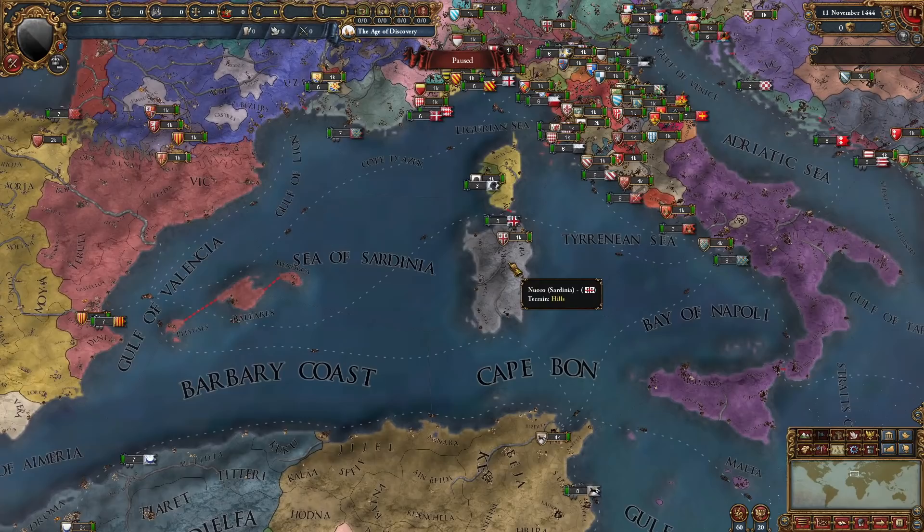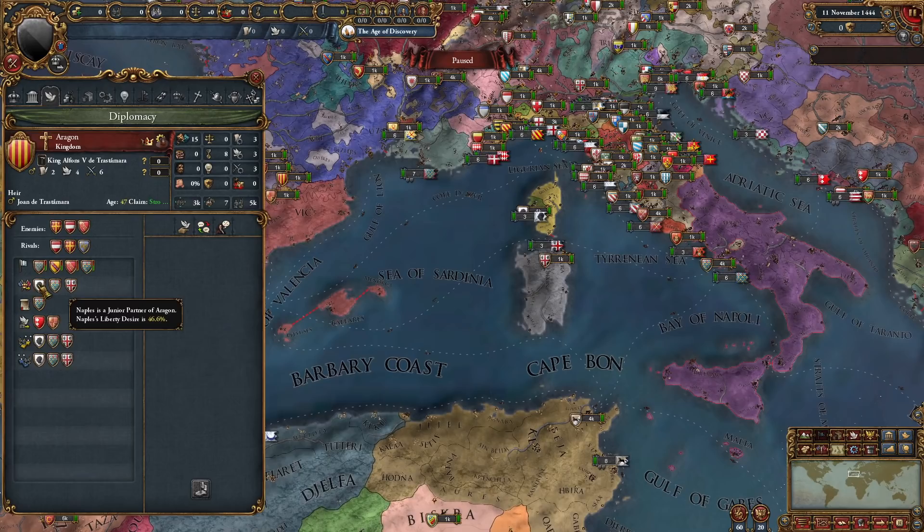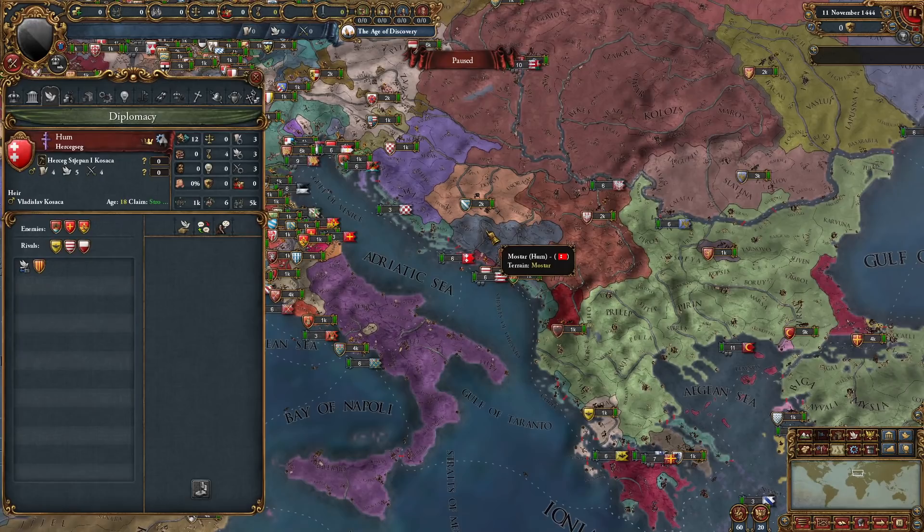We also have some nations that don't exist in vanilla EU4, like Sardinia — well, it does exist but you have to release it. We even have Corsica in Ajaccio, even though most of Corsica is owned by Genoa. They would be subjects of Aragon — in fact, they're all junior partners along with Naples, so Sardinia and Corsica. And they guarantee Hume and Andorra. Andorra exists — pretty cool.